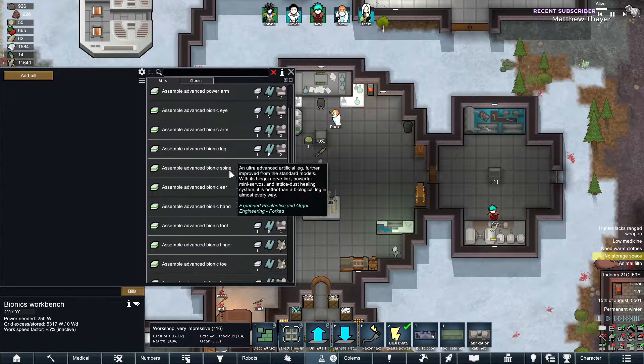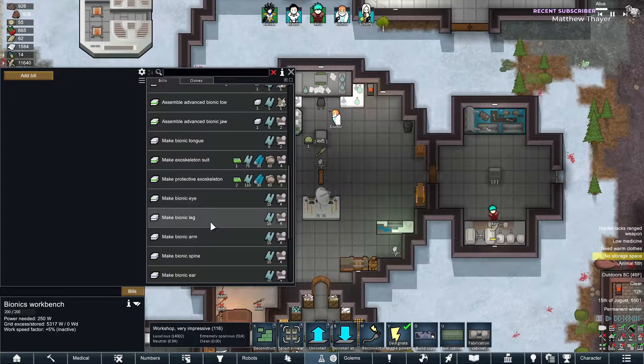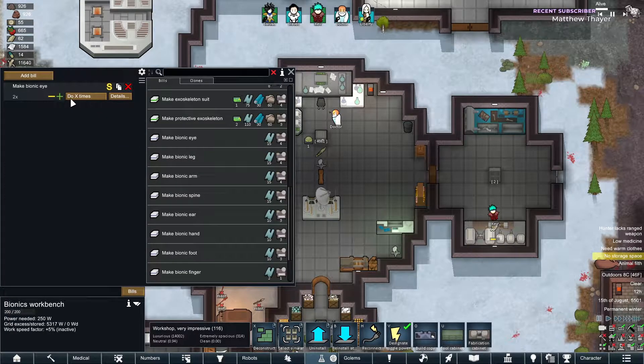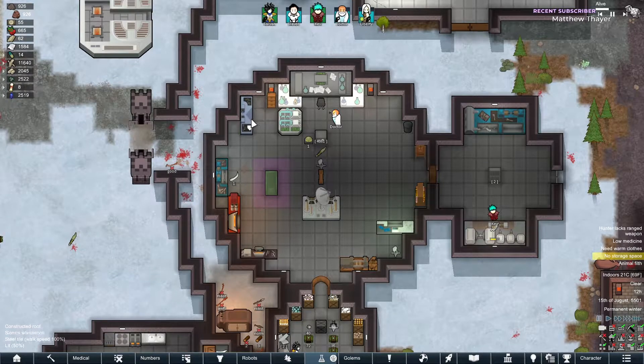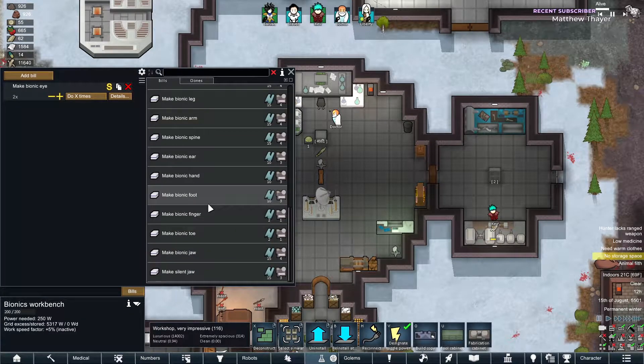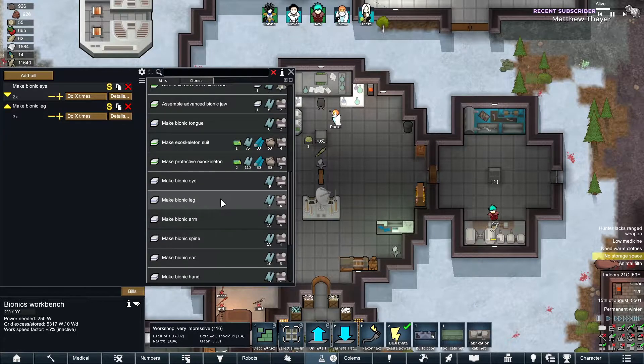Bionic spine — now we need some eyes. Bionic eyes — do we have the assemble advanced bionic option? Two of these bad boys. What else are you missing, my friend? You're also missing a leg, so let's assemble.